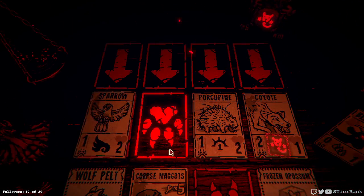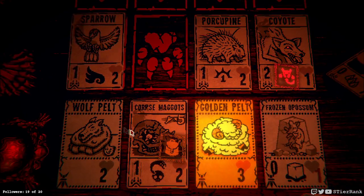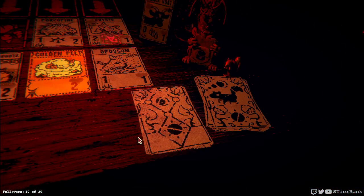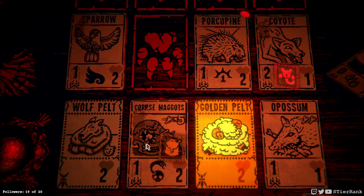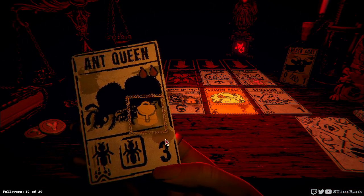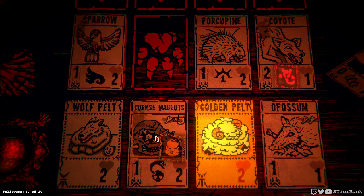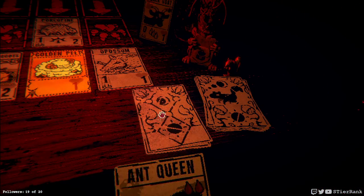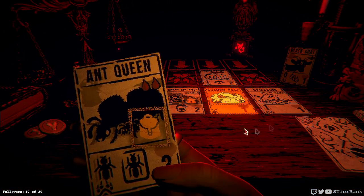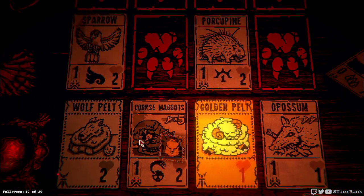Corpse maggots will take out this coyote and this possum will take out this coyote I believe, and yeah we may be okay. That coyote didn't move over - oh it's only because it's guardian. Golden pelt - we can block the porcupine for a little bit with that. Possum's going to take out the coyote and an ant queen. If we had them skip their turn I think we would win. I think I'm going to let this turn go. Now the possum and the corpse maggots will take over on the damage side of things. I figured that might happen but we're going to let it play out just in case we can get excess damage somehow.